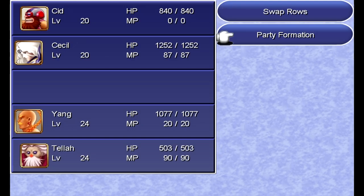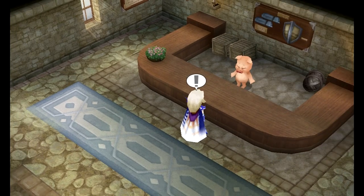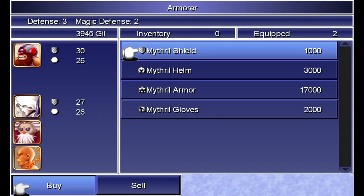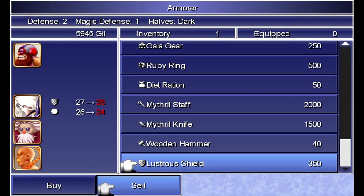Let's swap rows — Cecil in the middle, Yang there, Tella in back. That ought to be pretty nice. As if it isn't obvious enough, Cid is a melee fighter, or tank. We do want to sell the Lustrous Helm. I would definitely hold on to the Lustrous Shield for Cecil, because it has some really nice status protections on it that we can't get anywhere else.